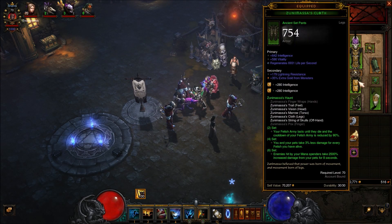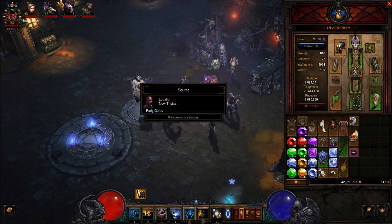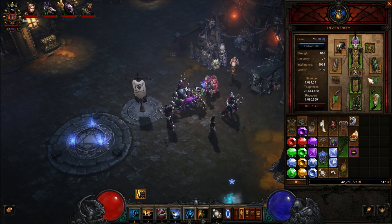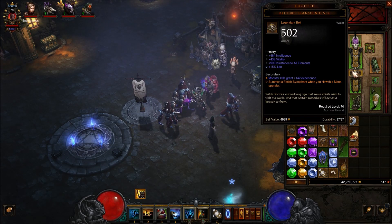Next we are using the Belt of Transcendence. This summons a Fetish every time you hit with a Mana Spender, basically. You've got your Fetish Army that summons eight dagger-wielding Fetishes because we are using the Legion of Daggers Rune. And you're also able to summon up to 15 more Fetishes from this belt, so it really comes in handy.